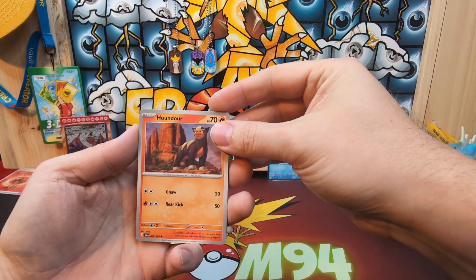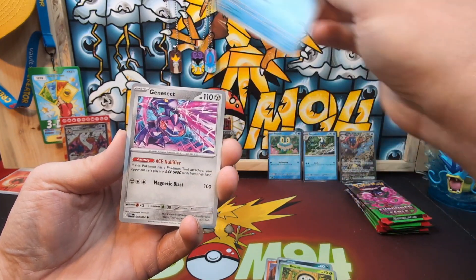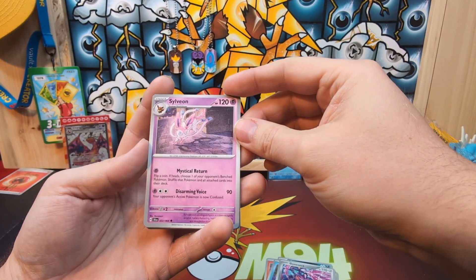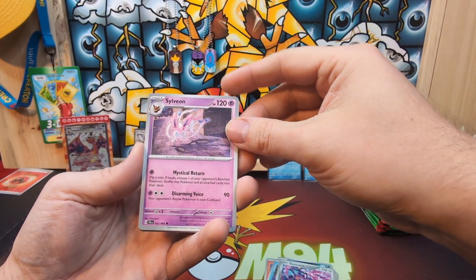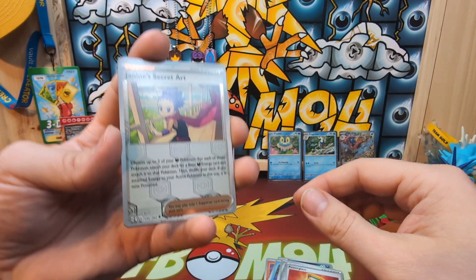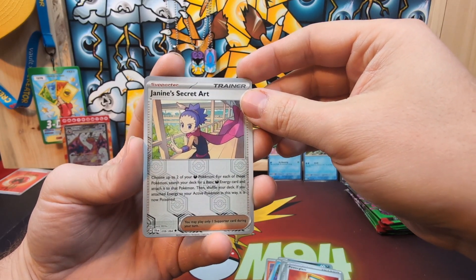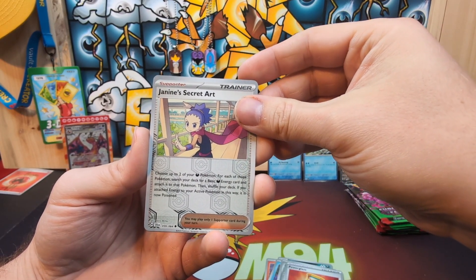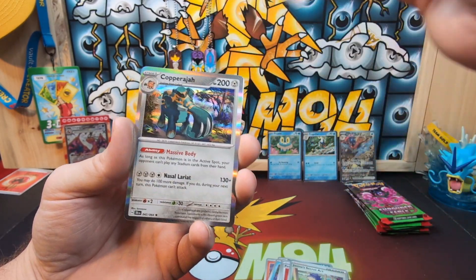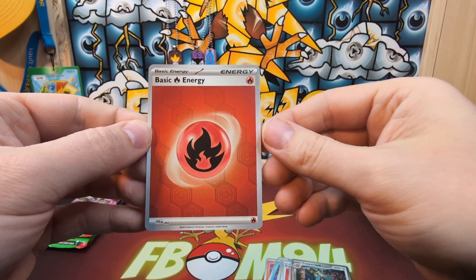Let's get into this and see what we pull. Starting with the King Gambit packs — got Houndour, Inkay, Pawniard, Genesect, that's actually a decent uncommon. Sylveon — I wasn't sure if any of the Eeveelutions would be in this one. Power Glass and the Janine's Secret Art, which I've seen the different reverse hollows on, and I like these better than the ones that have been in the Scarlet and Violet era so far. Then the Slitherwing, more ancient cards, Copperajah, and we did get our Special Fire Energy with that same reverse pattern on it.